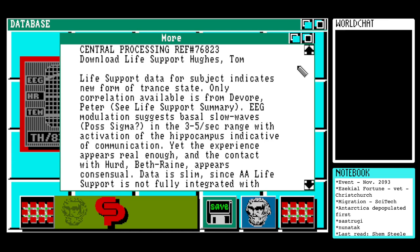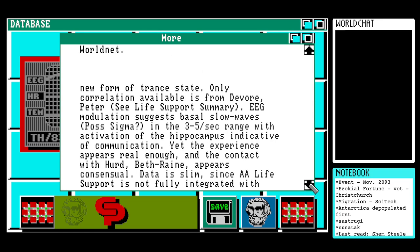Upload life support ref 76823. A chart - I think we've seen something like that before. Central processing ref hash 76823: 'Download life support - Hughes, Tom. Life support data for subject indicates new form of trance state. Only correlation available is from Devore, Peter (see life support summary). EEG modulation suggests basal slow waves (pos sigma) in a 3-5 second range with activation of the hippocampus, indicative of communication. The experience appears real enough and the contact with Heard-Bethrain appears consensual. Data is slim since double-A life support is not fully integrated with Worldnet.'